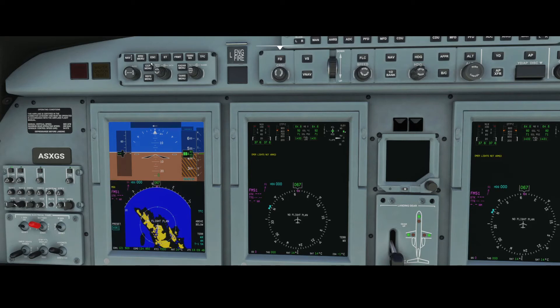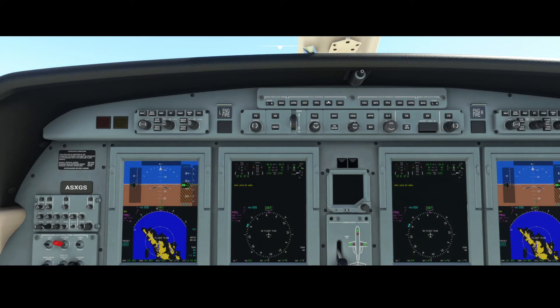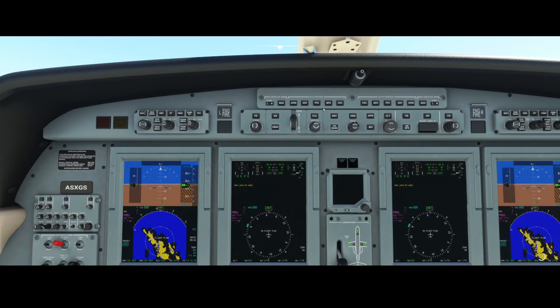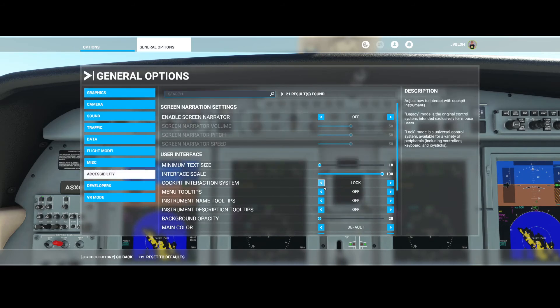The same thing applies in the MFD. Close this menu by pressing a few times on the PFD button, then go to the MFD button. Keep in mind these buttons are not working yet. There's a strong recommendation from Working Title to use the lock cockpit interaction system — you can find it in Accessibility under cockpit interaction system. I had mine set to legacy; they recommend switching to lock. To be honest, even with that setting you can click on it but nothing will happen, so it's a little misleading.